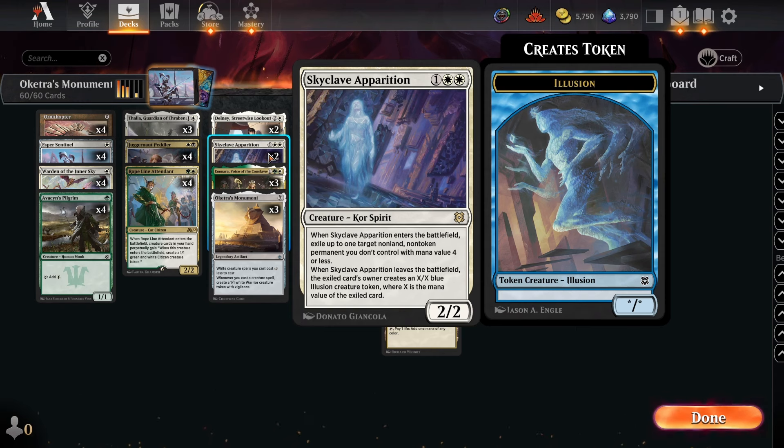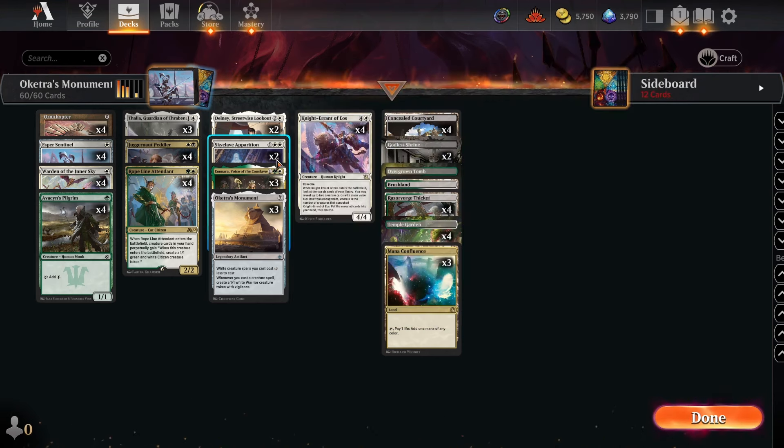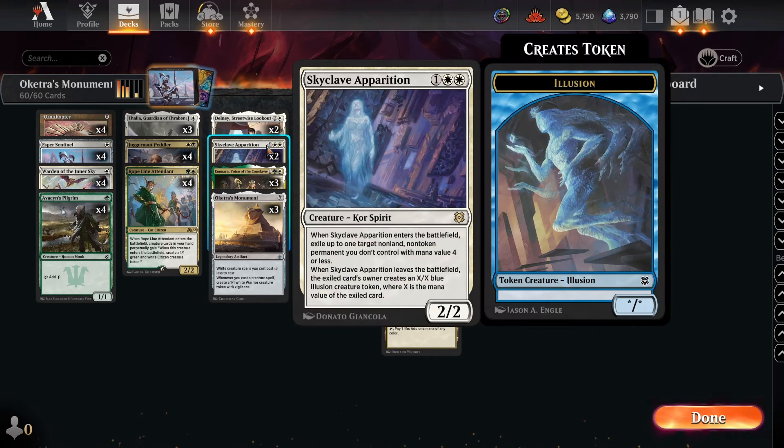We're playing two Skyclave Apparition. As I discussed in the Bant Cocoa video, it's a little awkward with Delny — while you get two Skyclave triggers to exile two things, if this dies they get four tokens, which is pretty awkward. But it's an important card: a catch-all answer that gets rid of the One Ring and other problematic permanents like enchantress pieces.